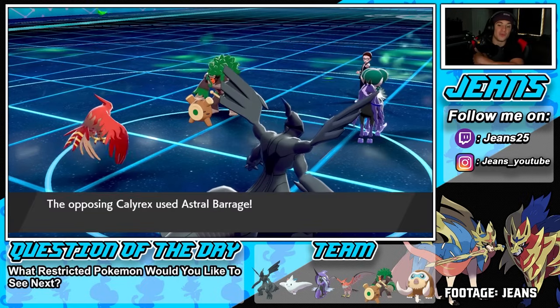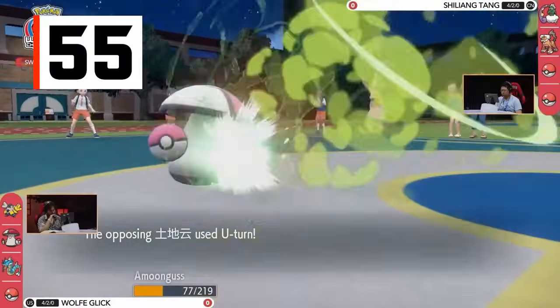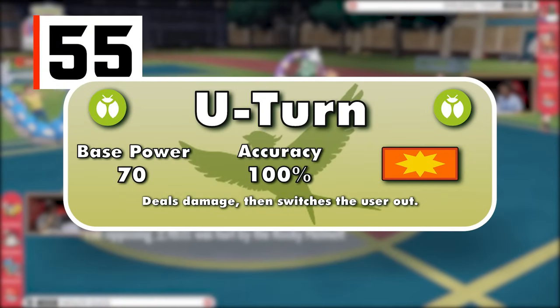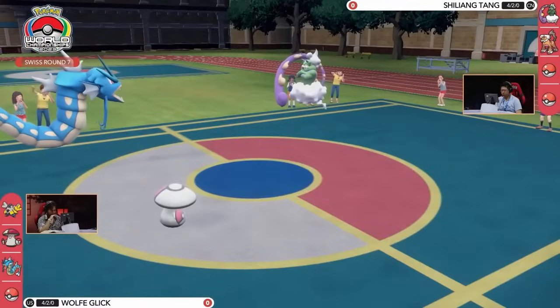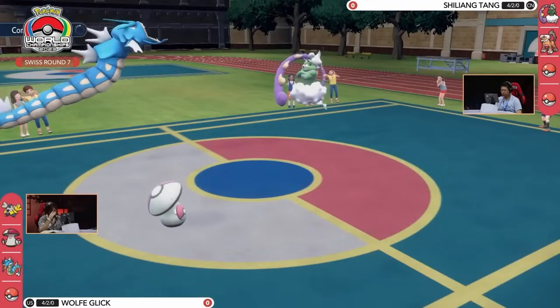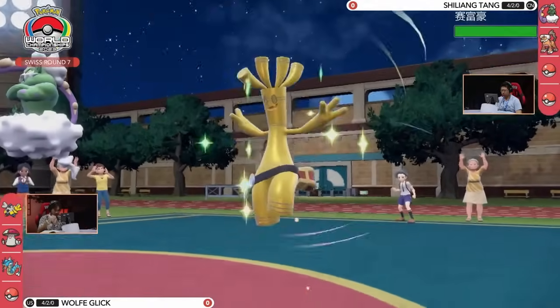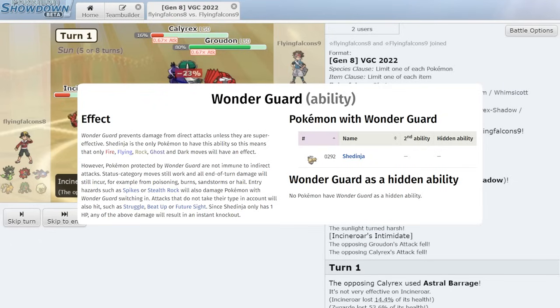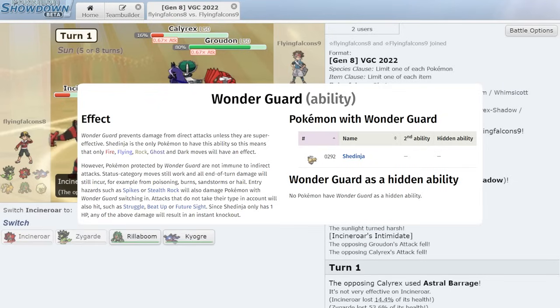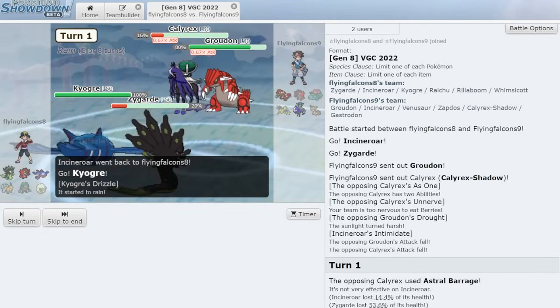A 20% chance to paralyze is also definitely not negligible — paralysis halves a Pokemon's speed and gives it a 25% chance to not make a move each turn. U-Turn is the next pivot move on the list, a 70 base power physical Bug move. Surprisingly, the Bug typing is actually what makes this move so good — unlike other good pivot moves, there are absolutely no immunities or drawbacks to U-Turn. It can hit every type and interact with every ability, meaning it will always let you switch out without fail.